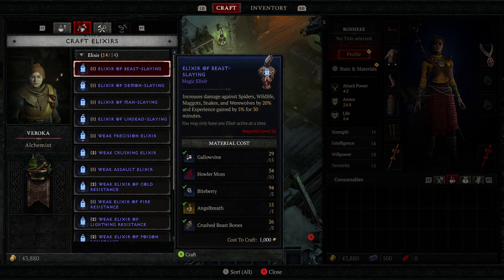Over here are elixirs you can get. The Elixir of Beast Slaying increases damage against spiders, wildlife, maggots, snakes, and werewolves by 20 percent and experience gained by 5 percent for 30 minutes - but it's locked until level 36. We can buy the Iron Barb Elixir which increases armor by 50 percent, thorns by 25 percent, and experience by 5 percent for 30 minutes. If you're making a potion and don't have enough Gallowvine, you can buy it here for 200 gold per one.